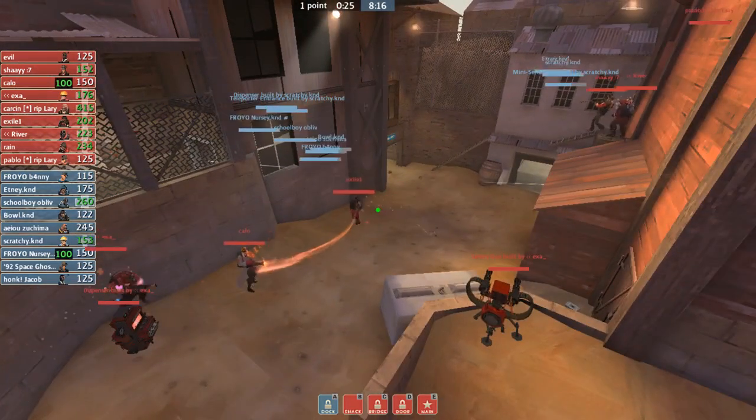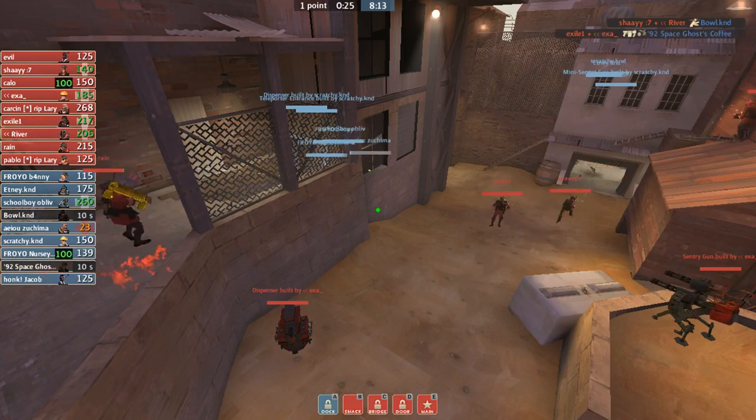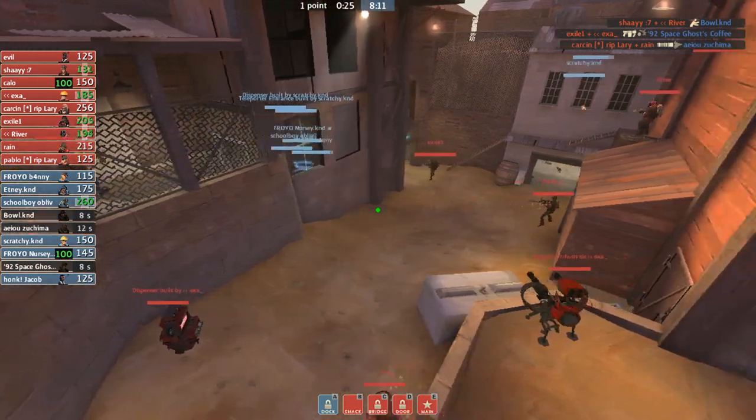The spy gets taken down on A. Your spy on defense getting taken down on A means a lot, because that means a lot of the information is going to be lost. So any players that are here can be going for any sort of play. Both teams are about 9v9 now, so you want to be seeing some aggression come out from offense on Steel at this point. You want to take an exchange kind of like Upward, as early as possible, because if not you're just wasting time.